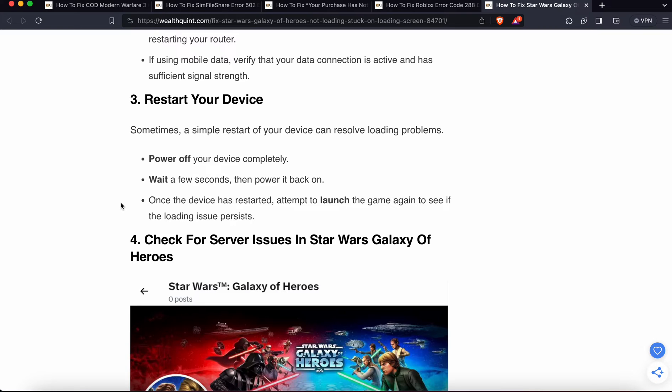The third step is very simple — just restart your device. Some problems can be solved simply by restarting the system. Power off your device completely, wait for a few seconds, then power it back on. Once the device has restarted, attempt to launch the game again to see if the loading screen proceeds.